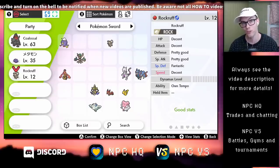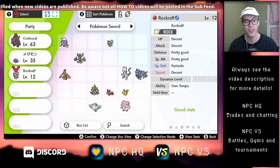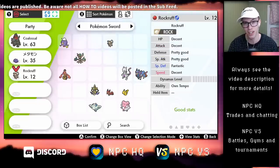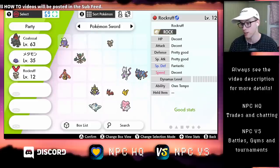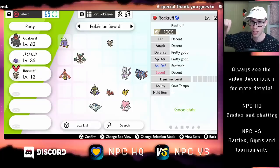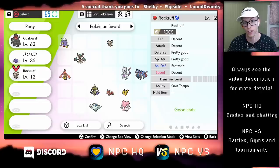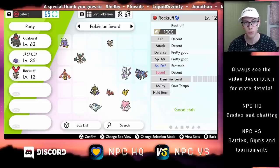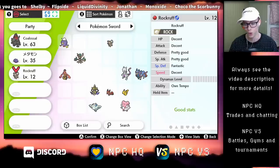Now in 2020, if you want a Dusk Lycanroc in Sword and Shield, you'll need to get a Rockruff with this ability from someone if you don't already have the original event. I've divided this video into two parts — you can find a timestamp in the video description if you want to skip ahead to where I show you how to evolve the Own Tempo Rockruff. The first part will be about how to get this Own Tempo Rockruff if you don't already have one.